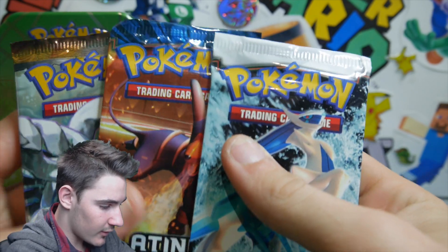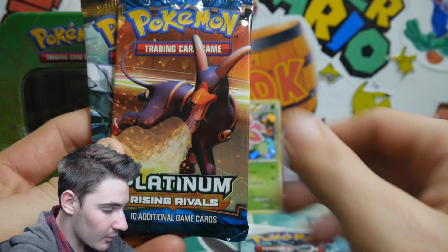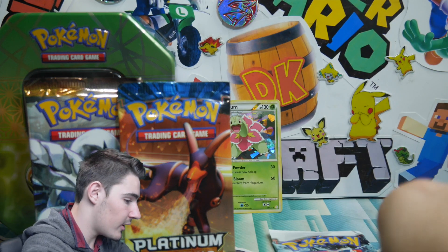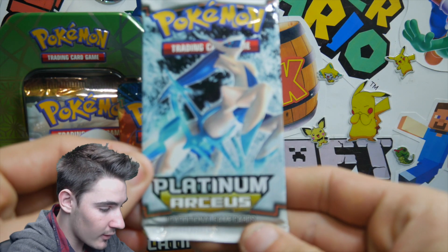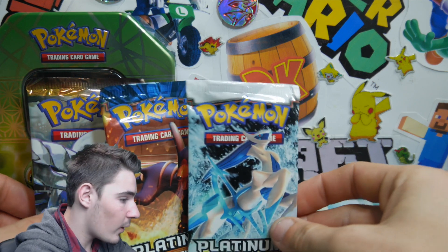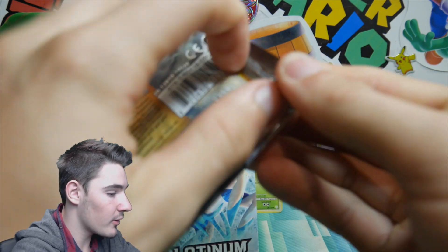So let's do this — oh my god! We get a Platinum Arceus, that's crazy, a Platinum Rising Rivals, and a Heart Gold Soul Silver base set. That is epic, guys — I've never opened up any of these packs. So we got Platinum Arceus, that's crazy! Wow, so three packs only.